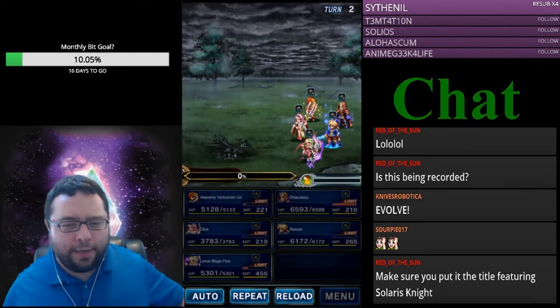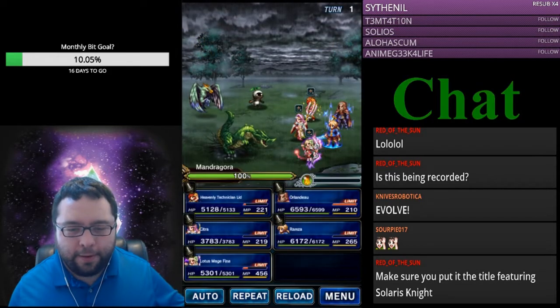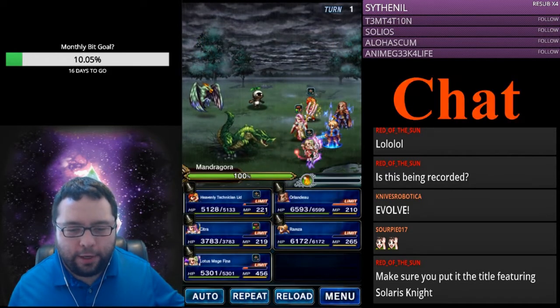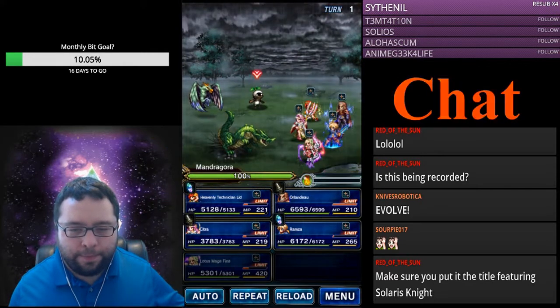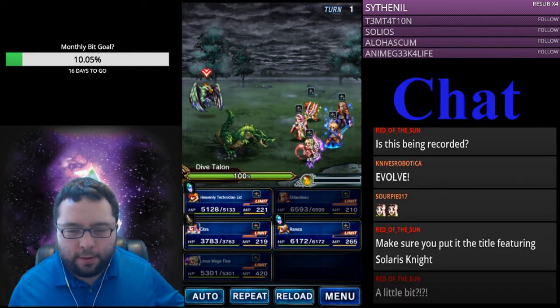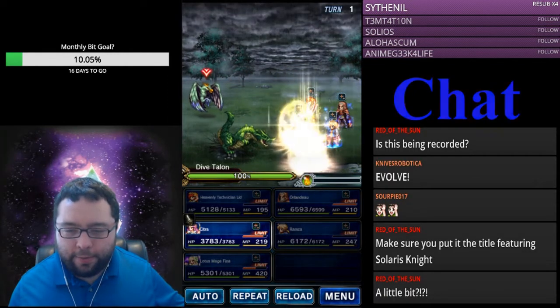Orlandu can do more things if the enemies are stronger — like he can probably use Divine Ruination and stuff. The more Limit Break gear, the better. So I'll just end the battle here. We can do Shining Cheer, auto-attack with Orlandu, and we can just Entrust Citra again a little bit.